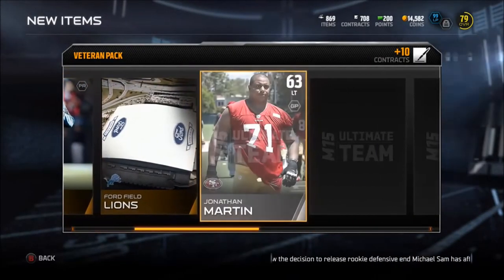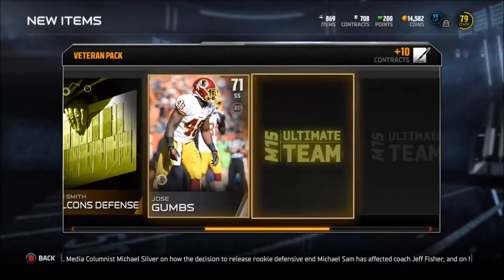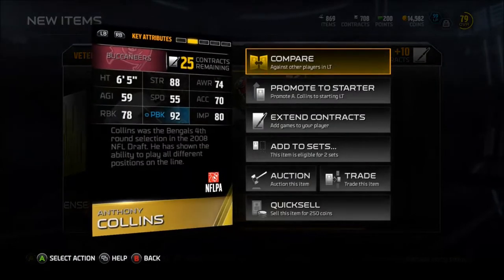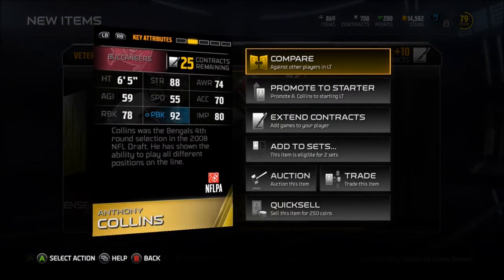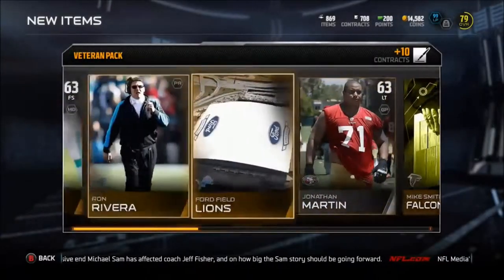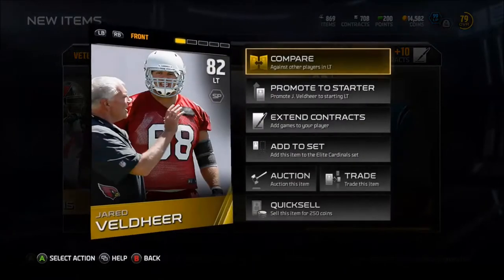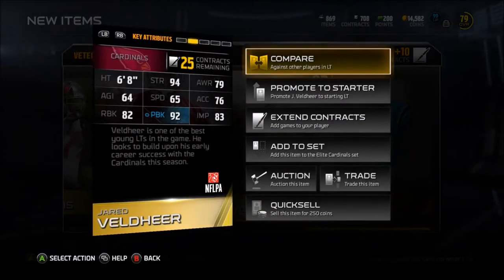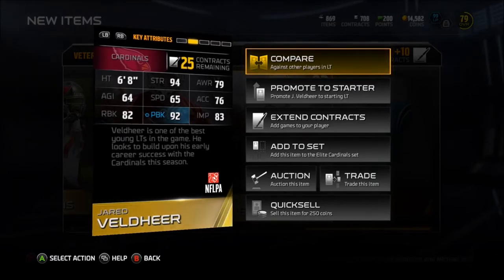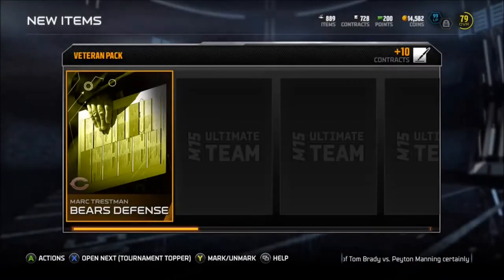I'm a Steelers fan, but the Bengals — it's going to be a tough division this year for sure. Here we got Jonathan Martin, then we get Anthony Collins: 92 pass block, 88 strength, 78 run block — pretty good stats down there in Tampa. And then we get Jared Veldheer out in Arizona, the Arizona Steelers West: 94 strength, 92 pass block, 82 run block, 82 left tackle. Pretty good stats.